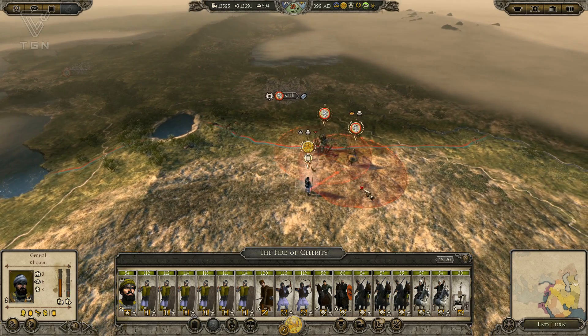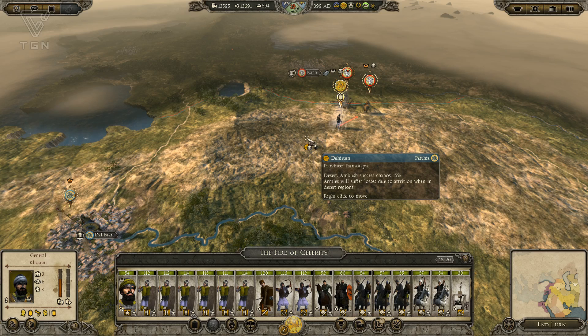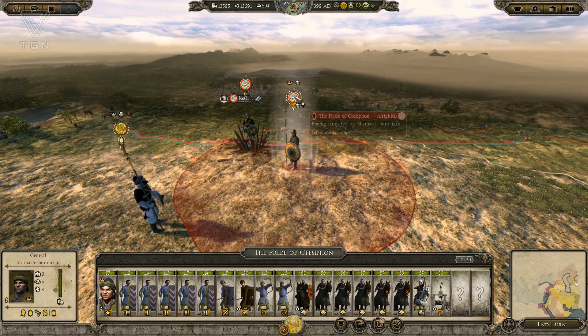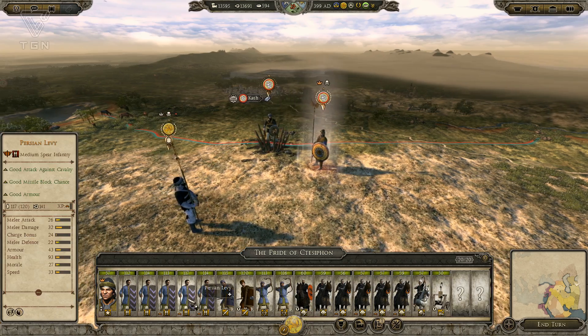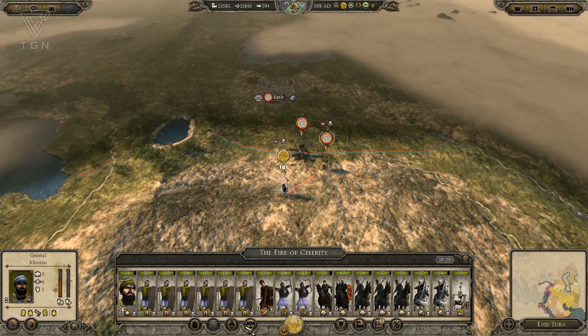Didn't realize this was all desert attrition through here, but I guess it kind of makes sense. Desert Ambush. We took a little bit of attrition, but it looks like they have suffered a little as well. They have an Onager, lots of Persian cataphracts, and then some Persian levy. So they actually have a decent little troop here.